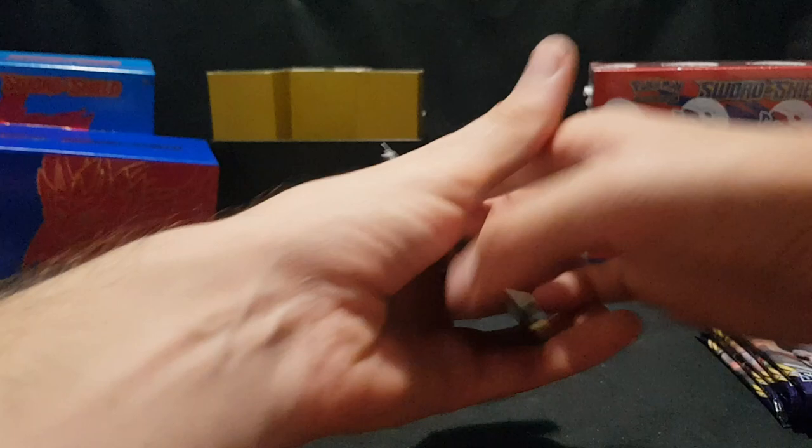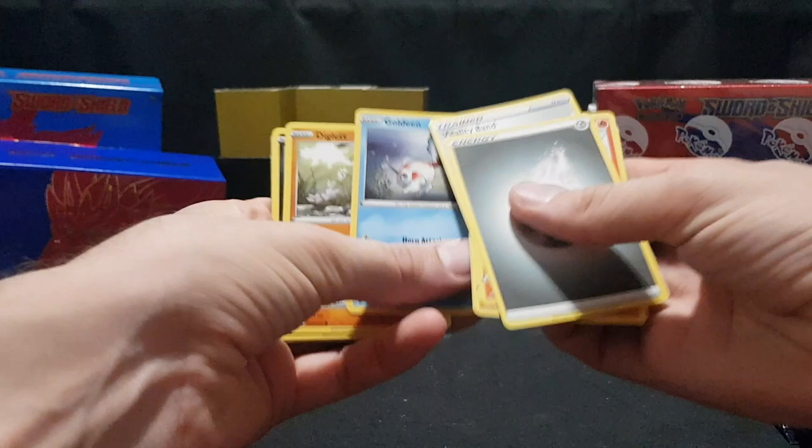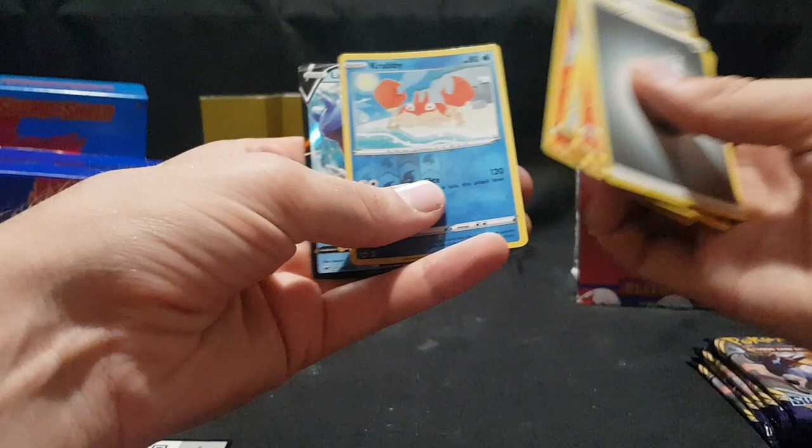We have the code card. Our energy, trainer, Reboot, Sudowoodo, Goldeen, Diglett, Skorupi, Hoothoot, Scorbunny, Krabby — Reverse Foil. And we have Lapras V. Awesome — some good luck so far.